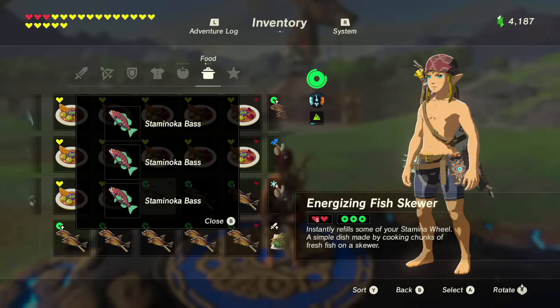Hello everyone, this is UnderscoreU with Random Respawn. Today I'm going to be dealing with your Legend of Zelda Breath of the Wild stamina. This is a farming video for the Staminoka Bass. As you can see on my screen, three Staminoka Bass create an energizing fish skewer that refills three full wheels of your stamina — so one Staminoka Bass refills an entire stamina wheel.